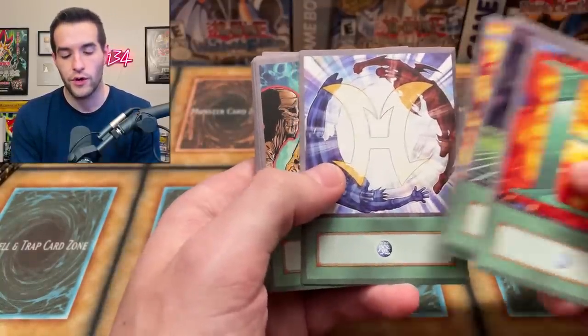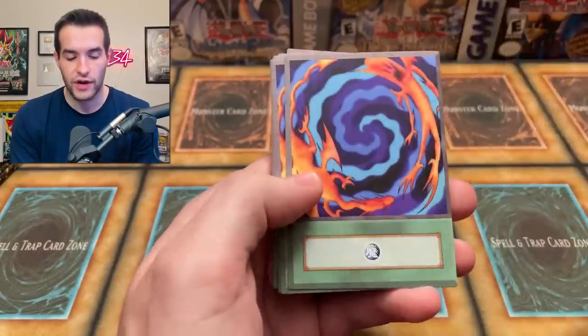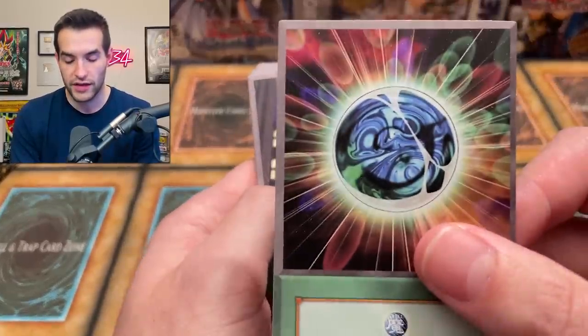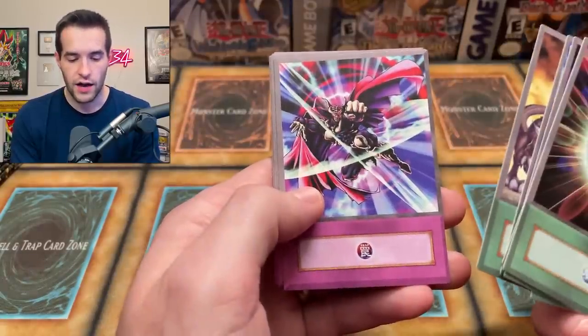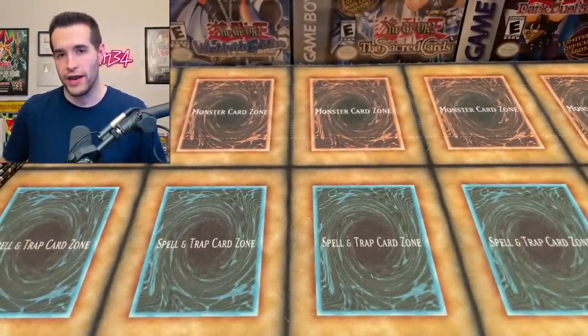We've got the D-Fusion, E-Emergency Call, Fusion Gate, H-Heated Heart — wait, why are they not in a row? Miracle Fusion. Wait, he uses this card? It's from Pharaonic Guardians — that really broken one where you draw until you have four. Mirage of Nightmare. Monster Reborn, O-Oversoul — only two Polys, so he's playing a low Poly count. Pot of Greed, R-Righteous Justice, Reinforcement of the Army. What is this? Silent Doom, Skyscraper, Flute of Summoning Kuriboh, Warrior Returning Alive, Transcendent Wings, A Hero Lives, A Hero Emerges, A Hero Signal, Mirror Gate, Hero Ring, and Mirror Force. I think I missed one out of all those — pat me on the back, that's pretty good. It's my job to know Yu-Gi-Oh cards, but still, I'm happy with it.